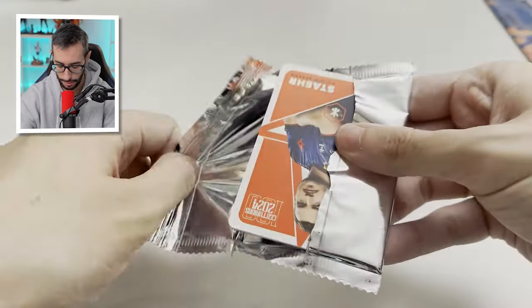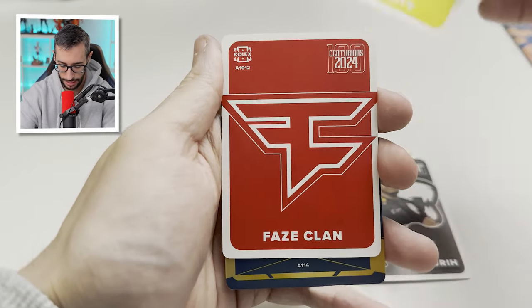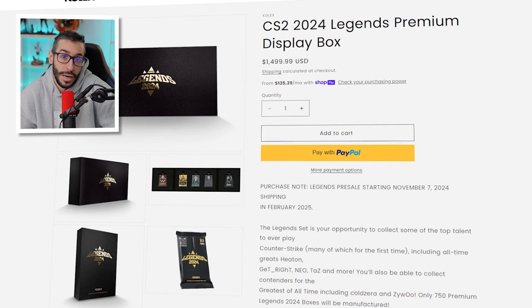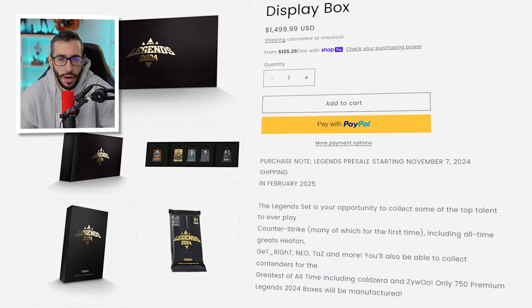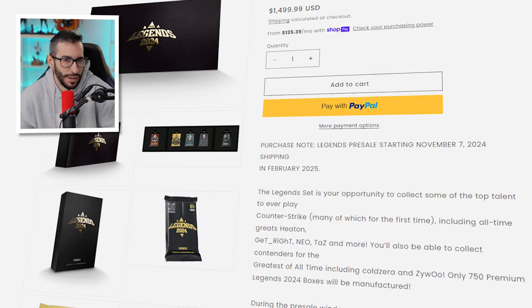For now I collect all of them. I have the complete collection from 2020, 21, 22 and 23. There are cards that only one exists in the world. The surprise I have is that Colex has released a prestige edition called Legend — it costs 1,500 euros, comes with 5 signed cards, and includes legends like Get Right, Forest, Pimp, Zaegu and Nico. It's crazy — signed shirts also come in it. If you want me to do a pre-order, let me know in the comments.